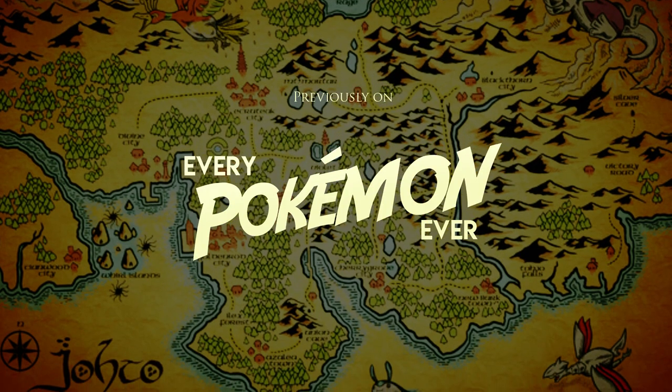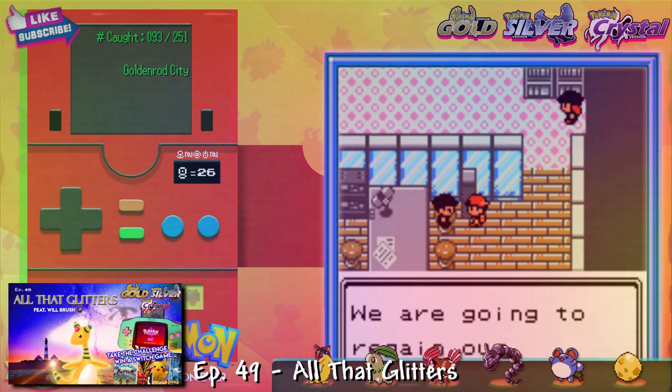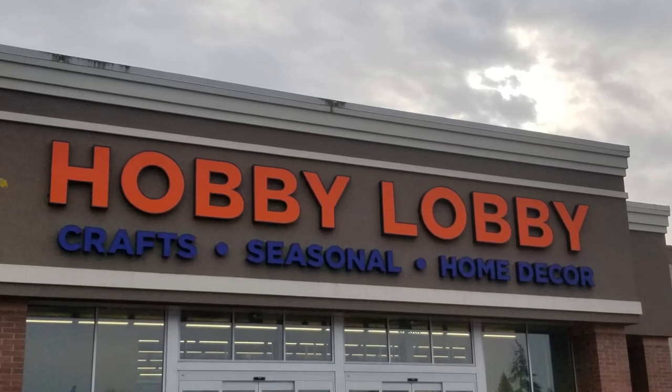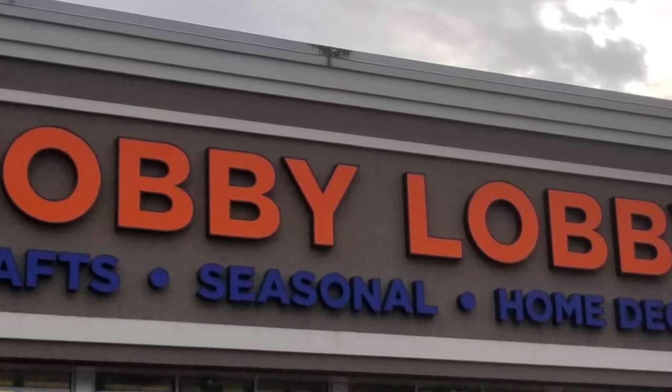Hello everyone, and welcome back to Every Pokemon Ever. Last time we saved the world from Team Rocket's evil doings once more and got a rare prized possession in return — a Clear Bell. A literal jingle bell that looks like it came from the 25-cent bin at Hobby Lobby. It's a joke, as if Hobby Lobby would stoop so low as to have a 25-cent bin.